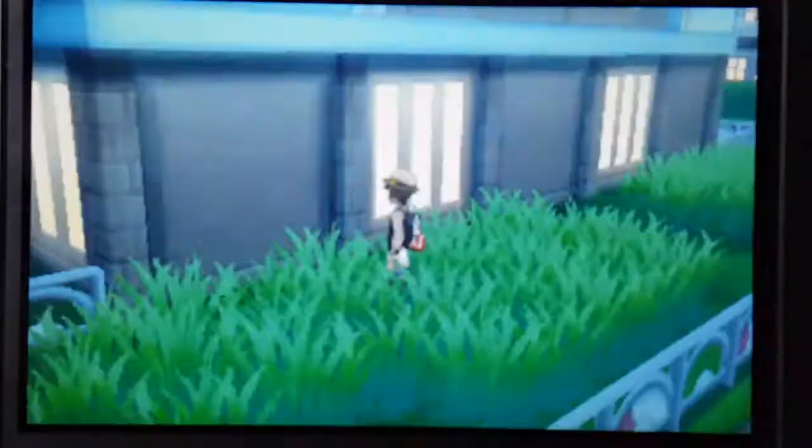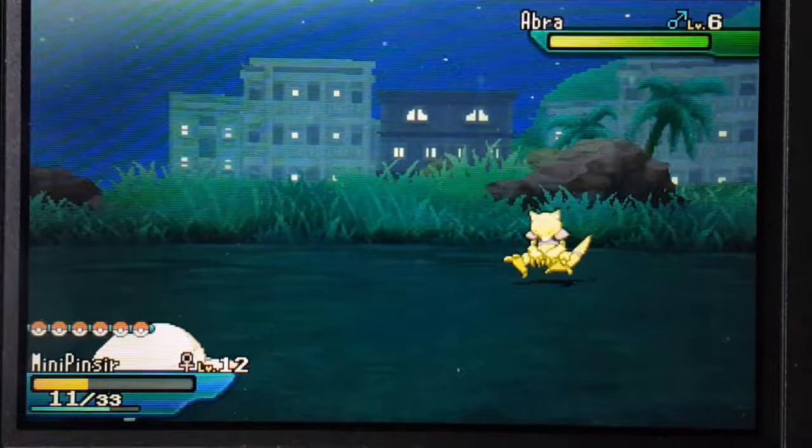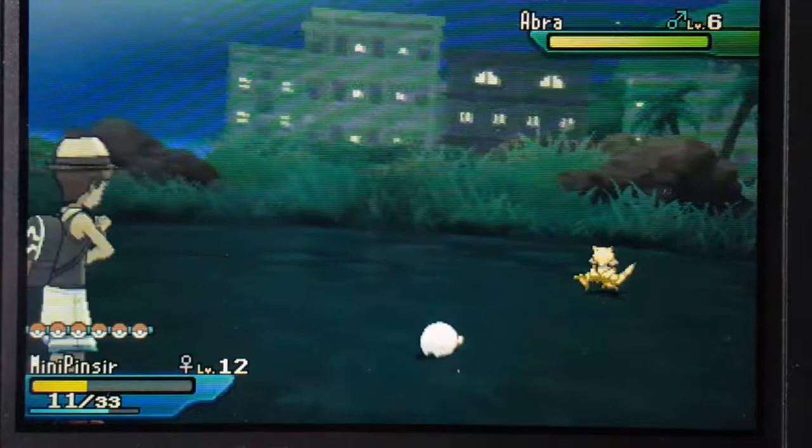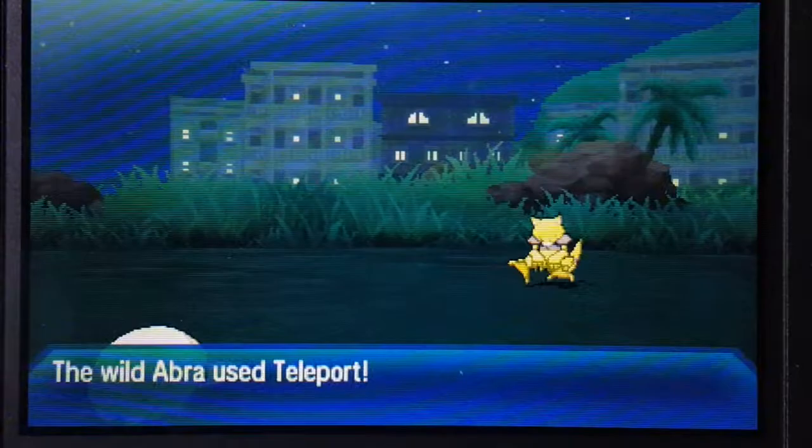There he is! Alright, let's see if I can catch him. I'm just going to go straight to the bag and straight to the Ultra Ball and see if that'll catch it. Might not — might have to encounter it again. Just don't want it to run away and Teleport out of the battle. Almost had it — it used Teleport and fled from the battle.